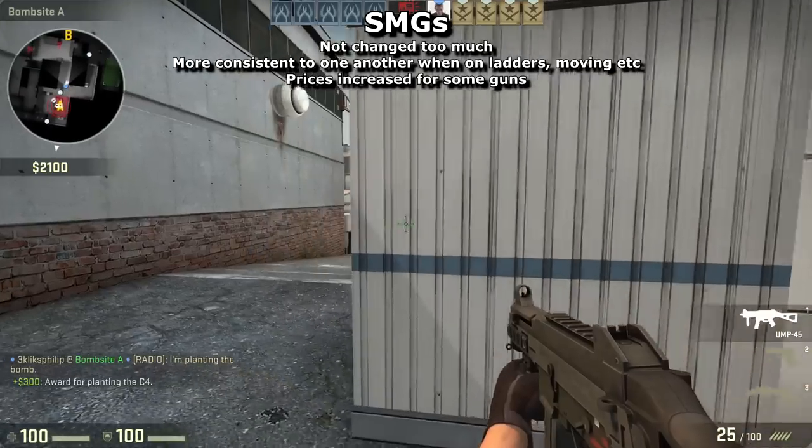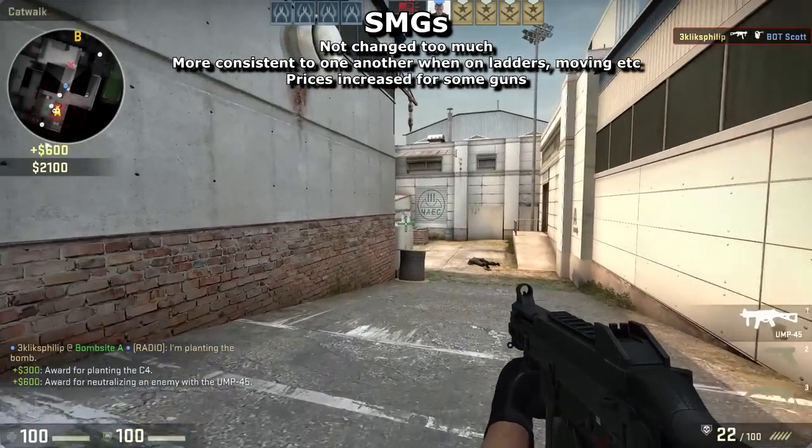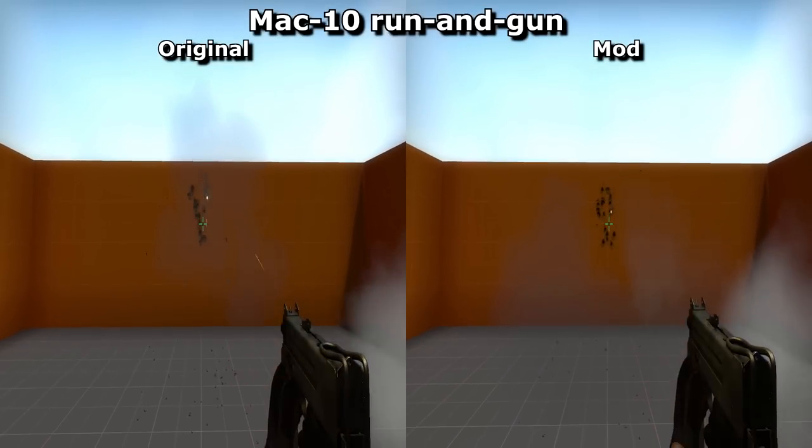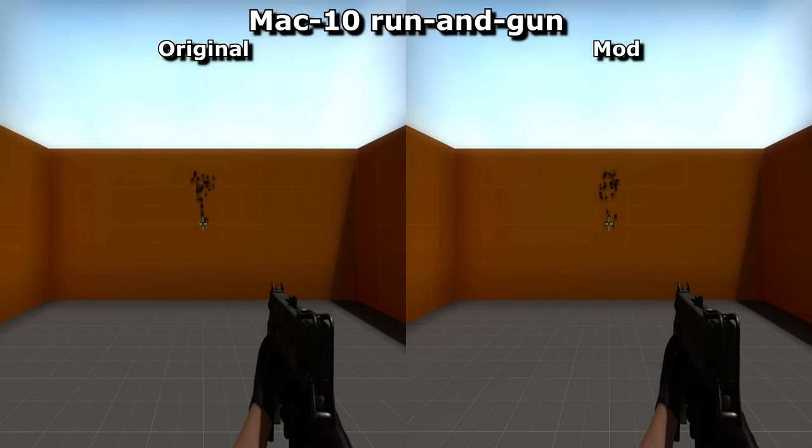SMGs remain the best weapons for spraying when on the move but have been toned down in some areas, particularly when jumping. Recent improvements to the run-and-gun aspect of both the MP7 and Mac-10 have been reverted, since they were overshadowing other SMG and pistol choices for eco rounds.